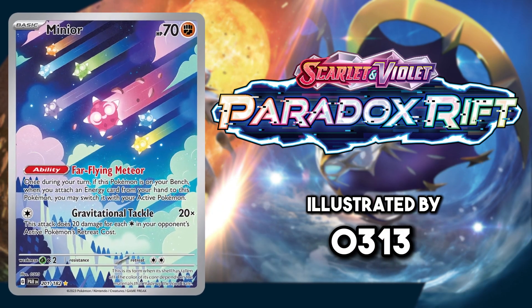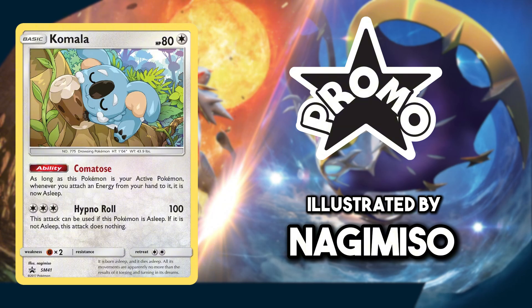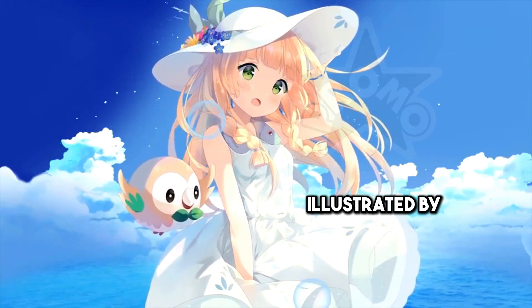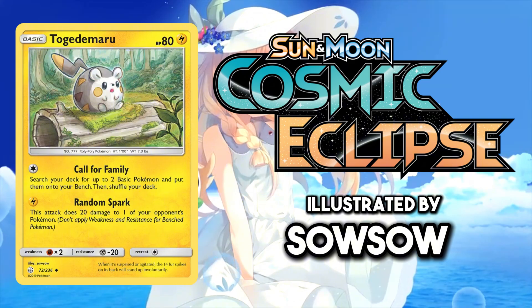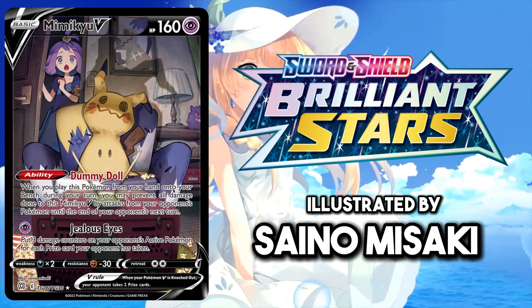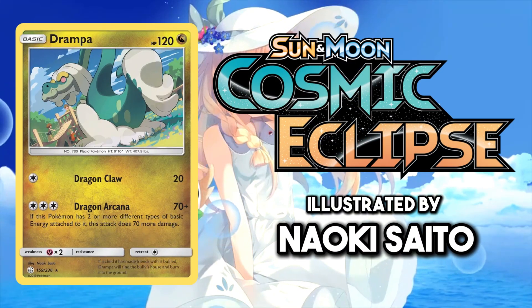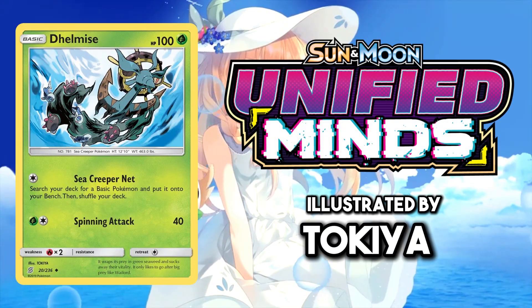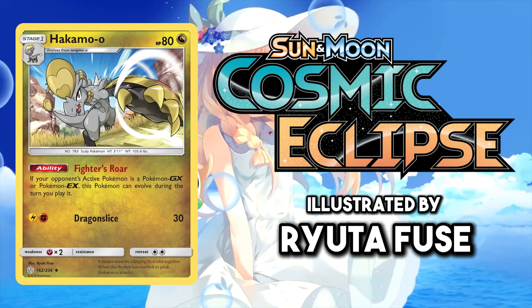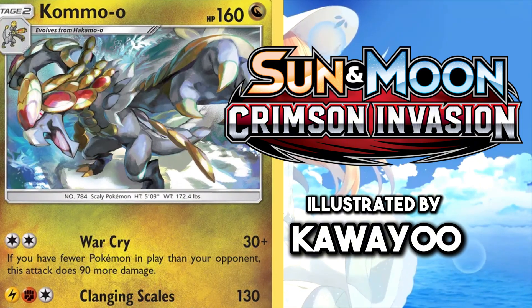I'm trying not to focus on the illustration rares too much in this video, but they are too good not to talk about — just look at this Minior falling from the sky. I wonder what Mimikyu is watching on TV. The look on Acerola's face means that she was watching something very sus. For Kommo-o, it has to be this Kawaii card — I absolutely adore the way they illustrate movement.